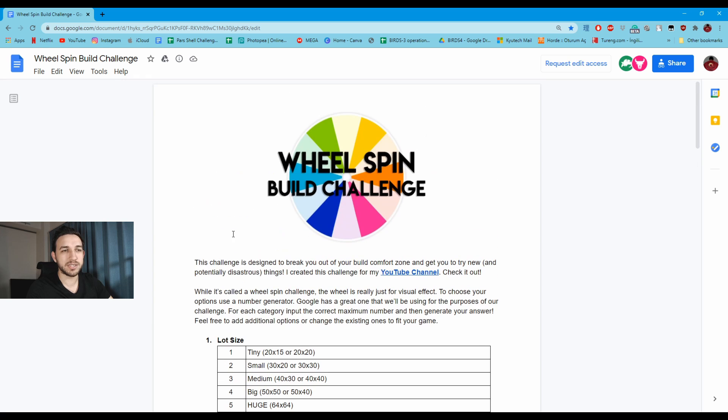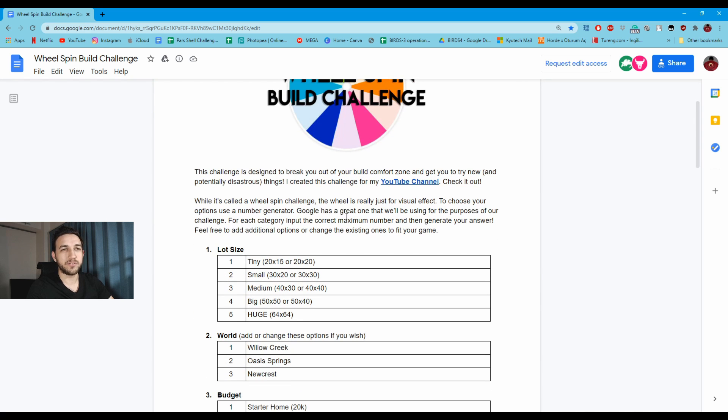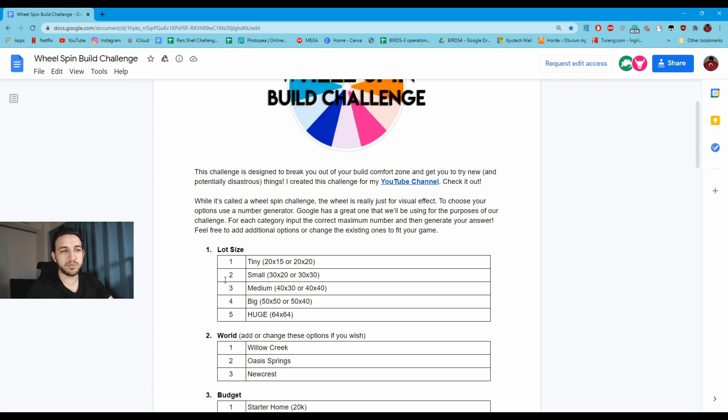Basically, there are some categories, and the wheel spin is just a metaphor for hitting random numbers. There are categories and subcategories within them, and you use the Google random number generator to choose one of the numbers within each area.